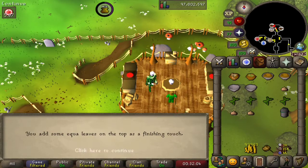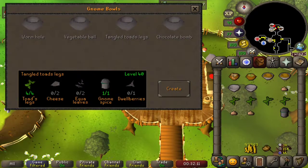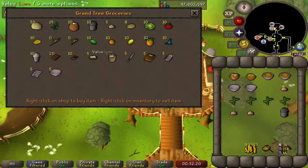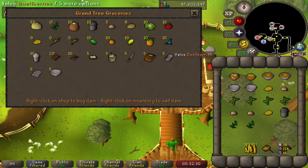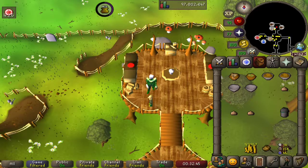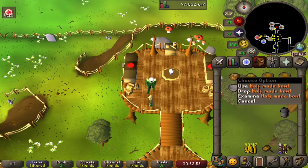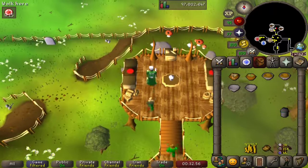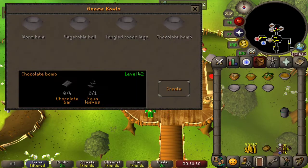Next we have the tangled toad's legs. We need two cheese, two equi leaves, some dwell berries, and of course our gnome spice. Hudo, hook us up — two cheese, two equi leaves, and two oil berries. We've got our toad legs there. We just need to bake it — let's have a little snack first and eat some onions. Yummy. Let's turn that half-made bowl into tangled toad's legs.